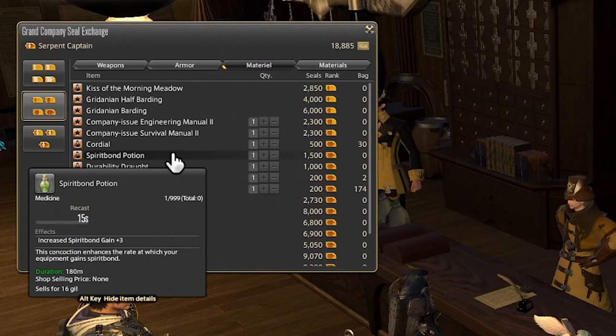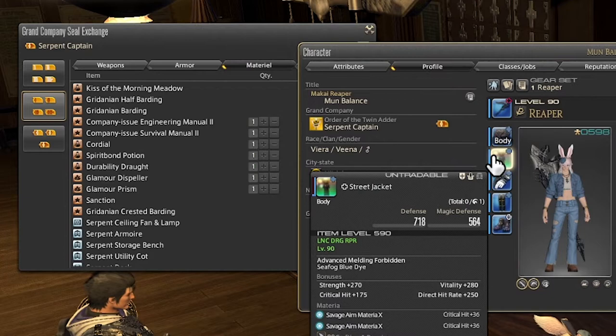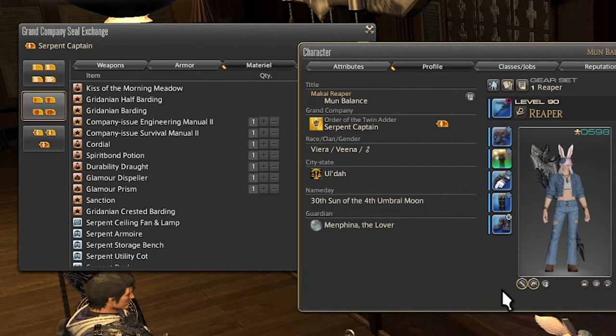Next up we have a Spirit Bond Potion, and this is going to increase your Spirit Bond gain. Whenever you're using an item in Final Fantasy XIV, it slowly gains Spirit Bond over time, and when Spirit Bond maxes out, you'll be able to extract materia from it. The kind and level of materia you get are based on the level of the gear and what kind of gear it is — you're more likely to get crit and direct hit materia if the item already has a lot of those stats. Essentially this will increase the speed in which you get Spirit Bond, which can be really good if you're short of materia and need to get a whole lot more.